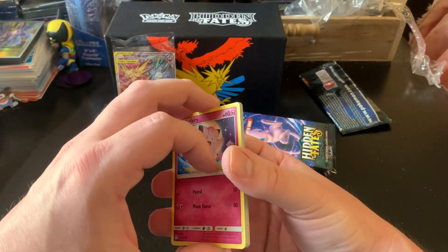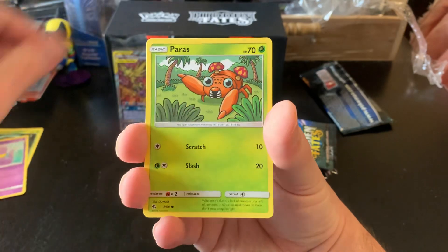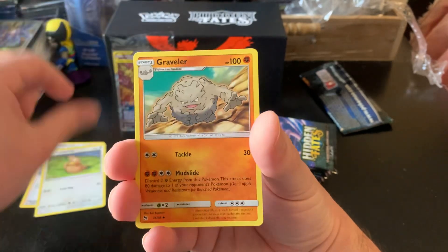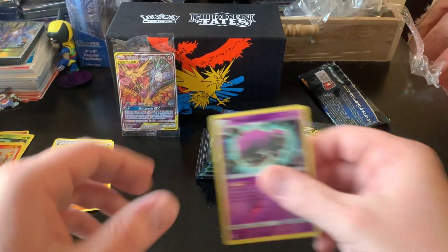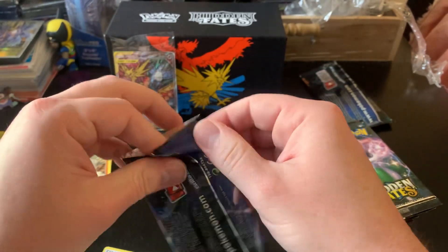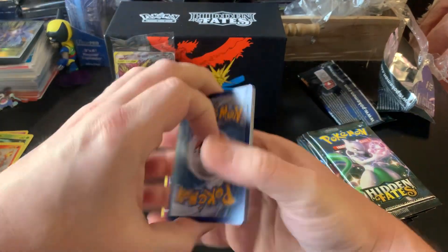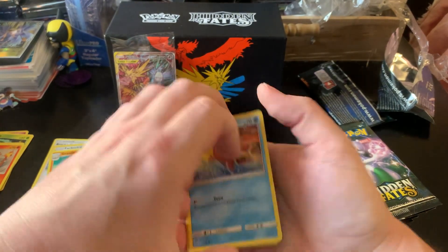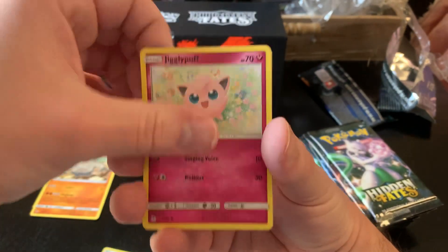Alright, let's see if we can get another really cool shiny GX. We have Clefairy or Cynthia — Cynthia would be so awesome too. I don't think I ever pulled Guzma either, but Guzma is not worth as much as it once was. Erica's Hospitality and a Reverse Rare Weezing. Second pack — hopefully we get at least one good pull out of this one. If not, oof. I feel great about my other one because of the one great pull I had out of it. If you didn't see it, check it out.